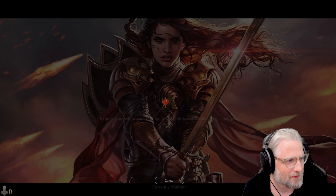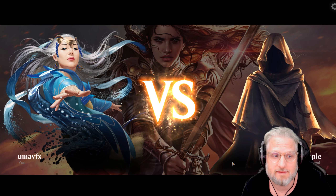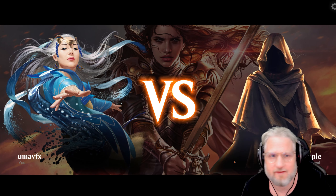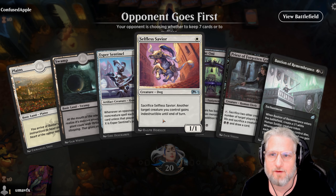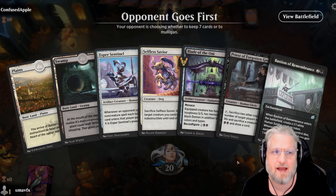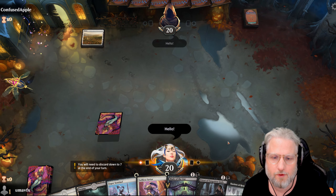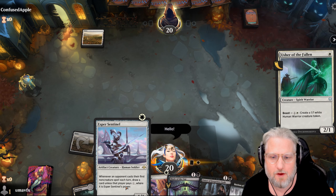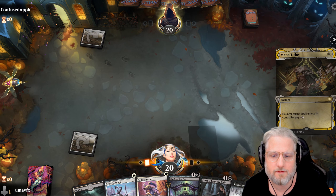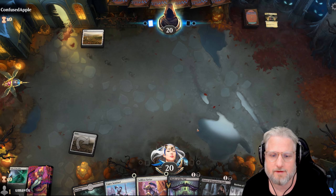We have the final boss - Confused Apple! Let's go! Good hand - land, one-drop, one-drop, two-drop. Love it! This hand is vicious. Are we on the play? We lead with the big two-power guy. One mana counter spelling white - annoying!